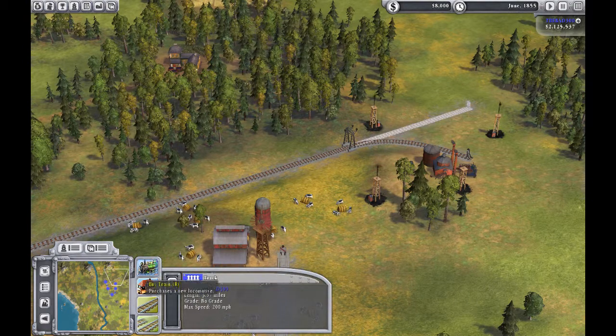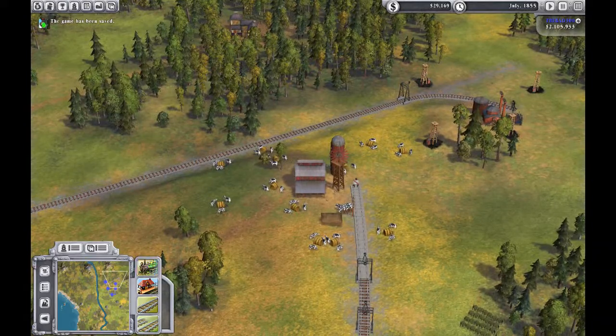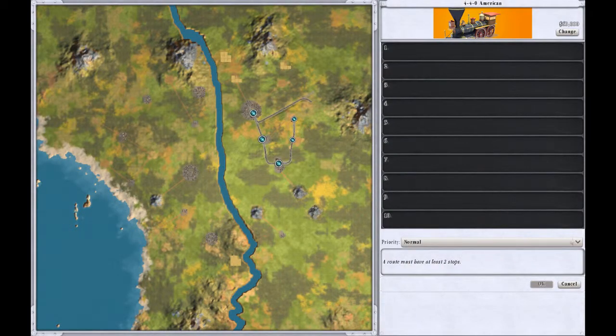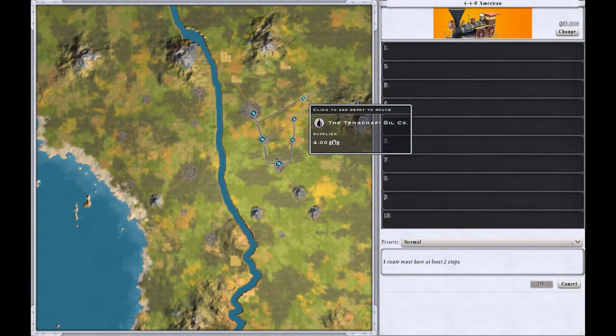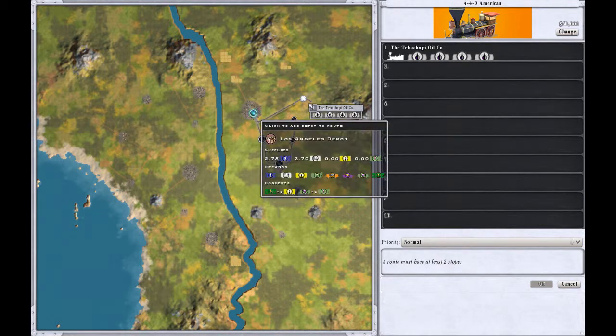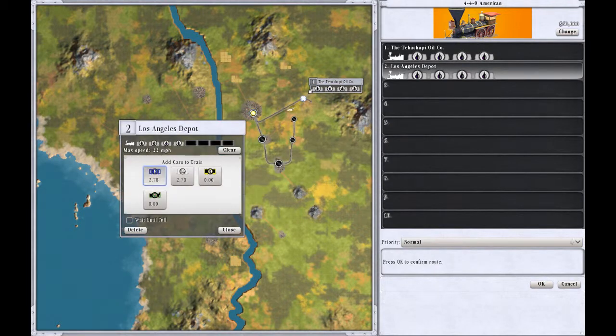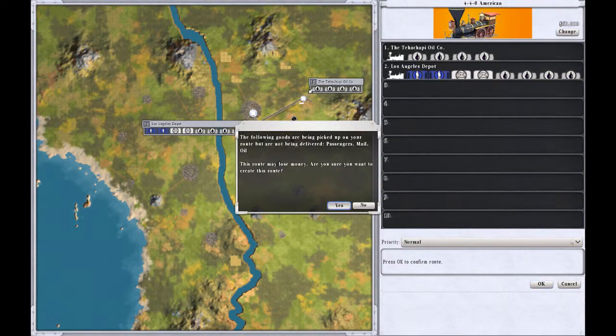Let's remove that track right there. Now let's go buy a train and put ourselves in debt. First we need to buy a station. Okay, now we need to buy a train — we're going to go from here, one two three four, close to here, one two, one two three four five six. Click okay.